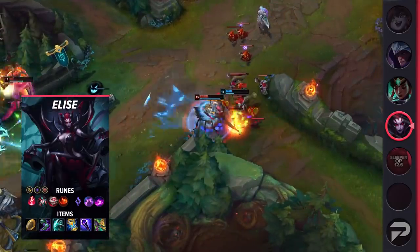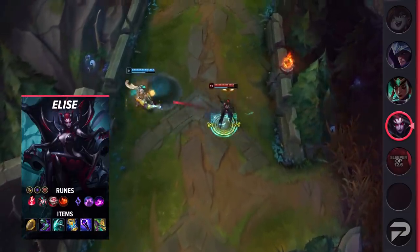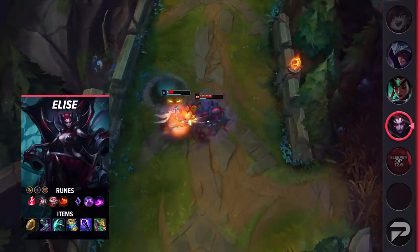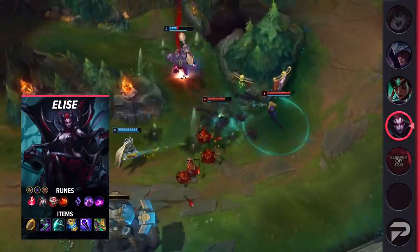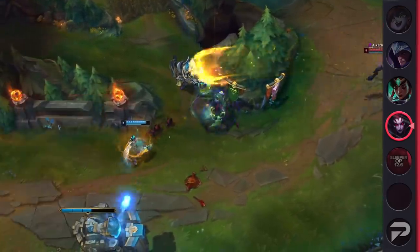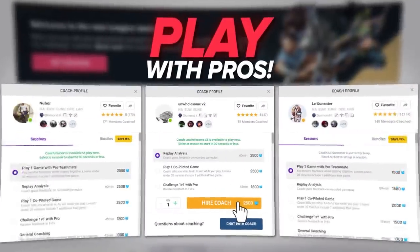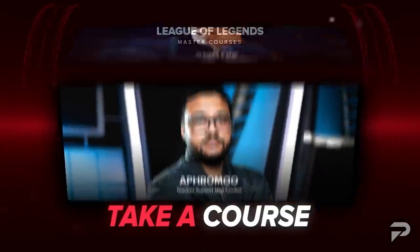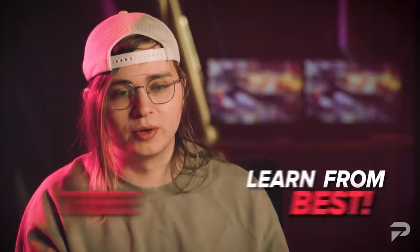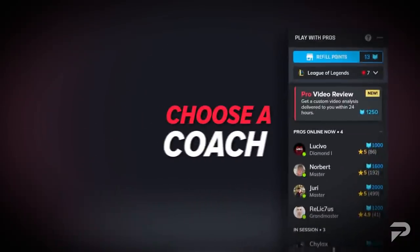Part of what makes sleeper OP picks so successful is the fact that nobody plays them. They may not be objectively better than the most popular picks, but when your opponents don't know how to play against them, you get that extra edge. But that alone isn't quite enough to win all your solo queue games — you also need the skills to get early leads and the know-how to use those leads to win. That's exactly what we're trying to teach at ProGuides.com, where top coaches are available 24/7 to help you figure out what you need to work on.